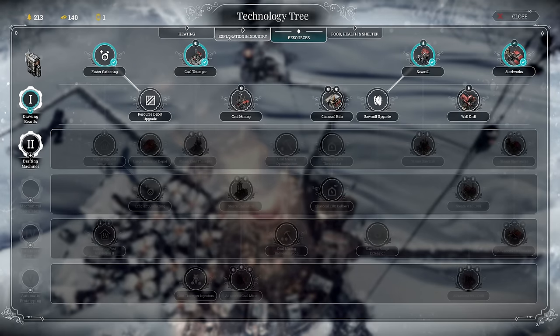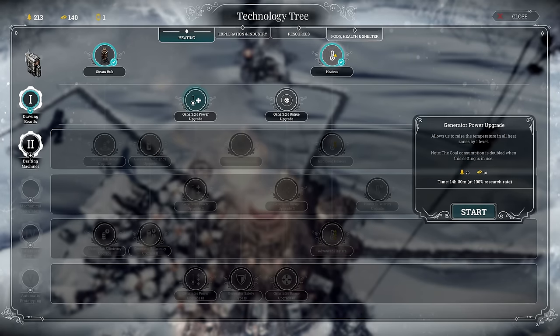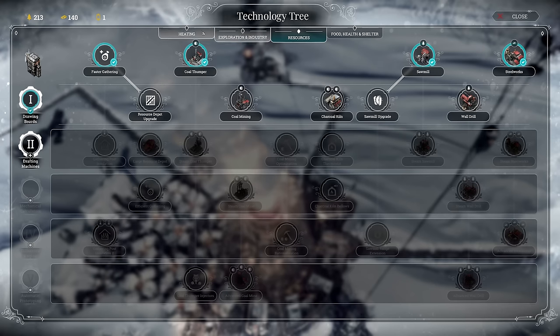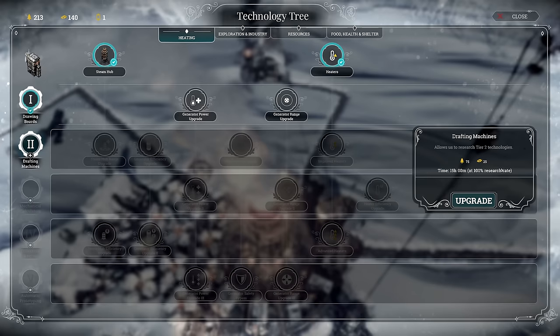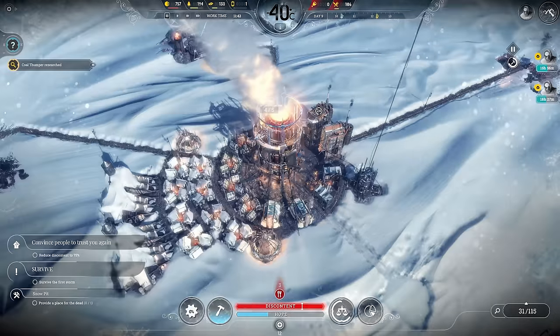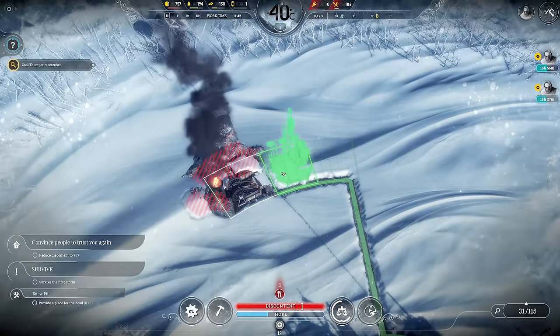Next up on research we need to decide quickly. I'm actually inclined to go for the generator power upgrade now. I could also go for bunkhouses and save coal, or go for drafting machine tier 2 technologies. Let's go for the generator power upgrade — we're going to need it for tomorrow. We'll have two days of negative 50 degrees, and by then I should have it ready.